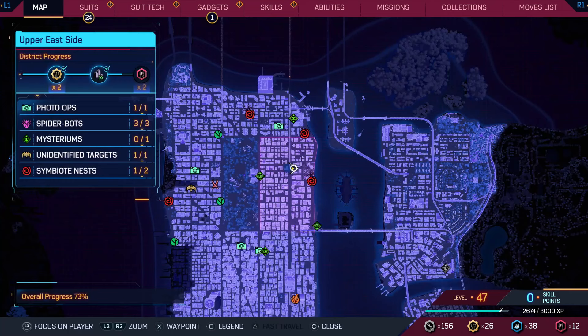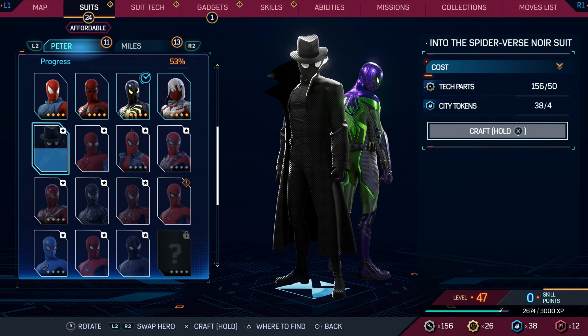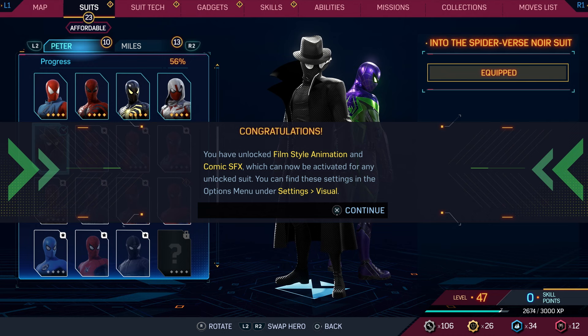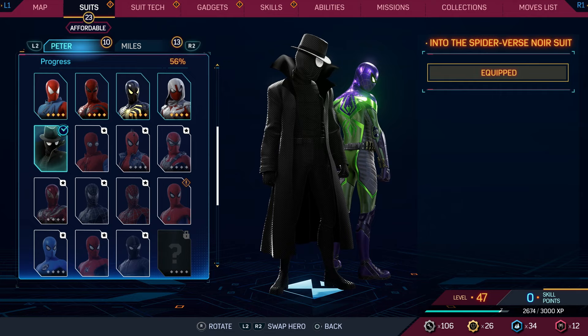Let's look at the suits we can equip today. Since we're playing as Peter, we'll try a Peter one — the Noir suit, the Into the Spider-Verse Noir suit. We have enough tech parts so I'll go ahead and craft that. Congratulations — we've unlocked the film-style animation and comic SFX, which can now be activated for any unlocked suit. The texture looks straight out of a comic book, I love it.